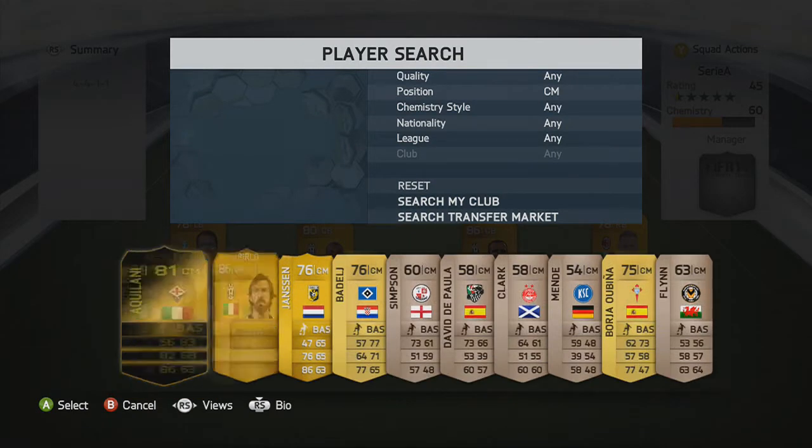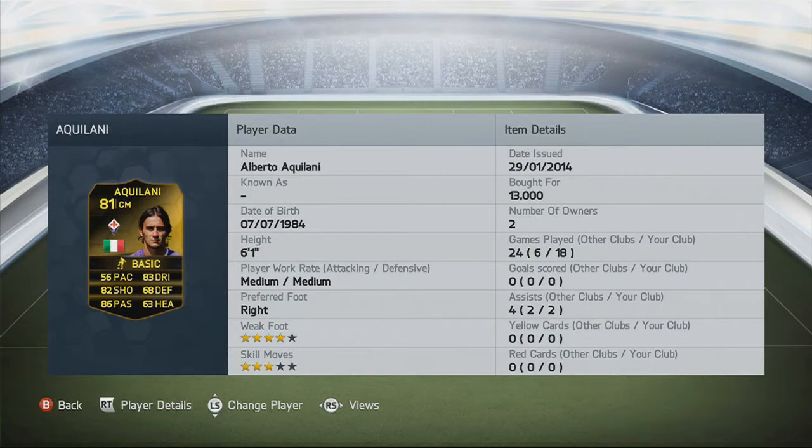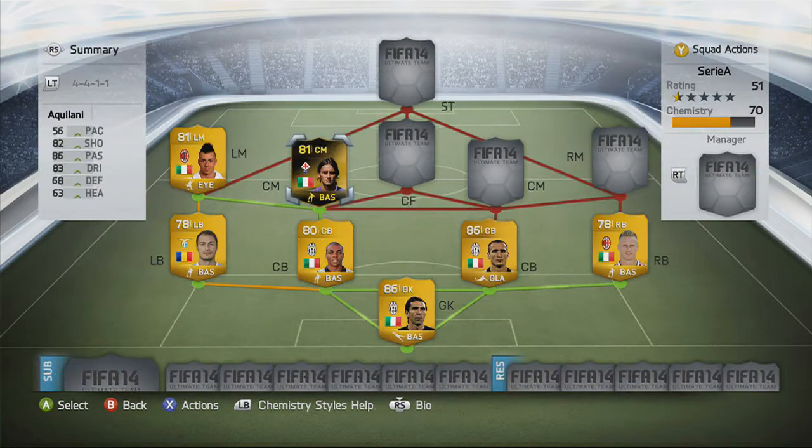In the centre mid now, we go for Inform Atulani. This guy is a god with 83 dribbling, 82 shooting, 86 passing. He's just like another Pirlo with a 4-star weak foot, 6 foot 1, only 13,000 coins and 81 rated. This guy is pretty beast.